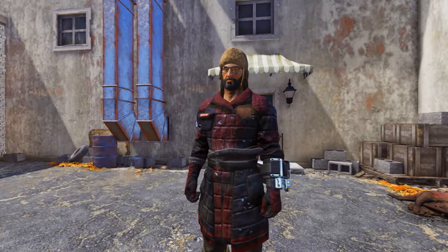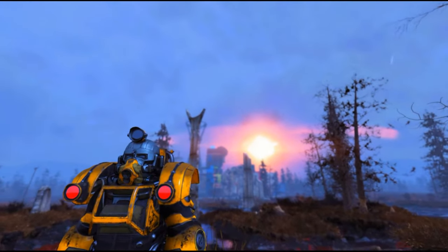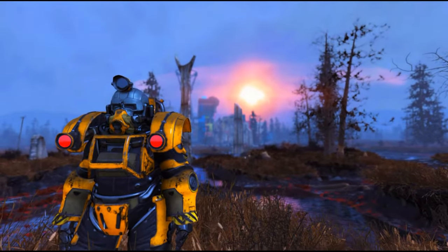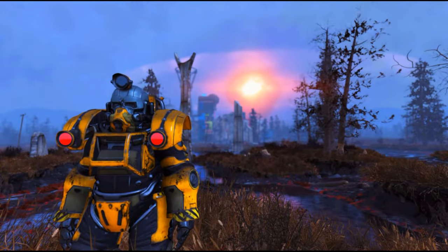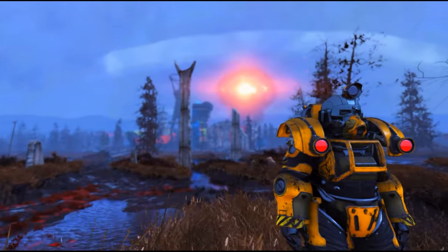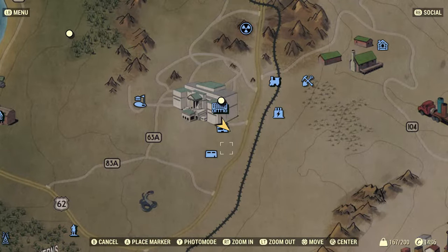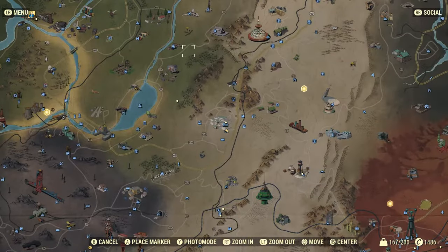First thing you have to do is finish the Enclave quests. You need to be an Enclave General to get the armor. Once you have reached the quest to launch a nuke, you are ready. Head to the White Spring service entrance — this will let you go into the Enclave bunker easier than the front entrance.